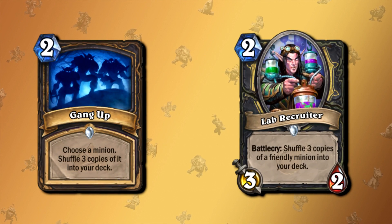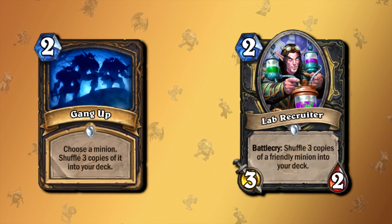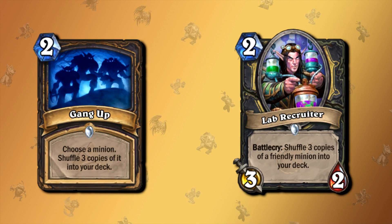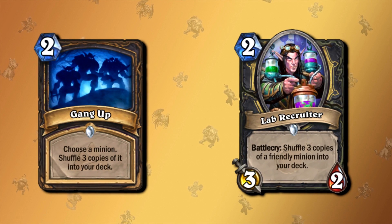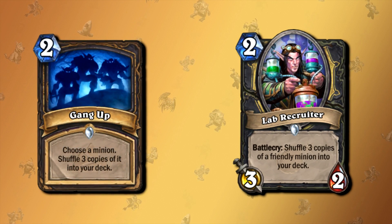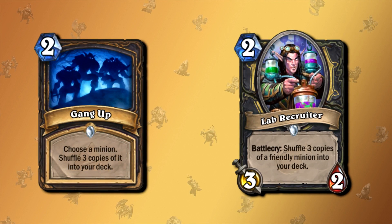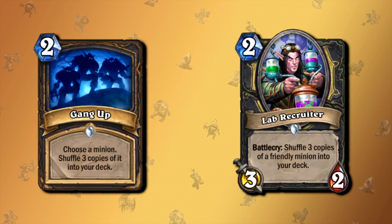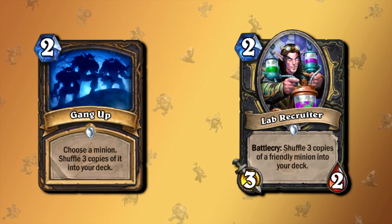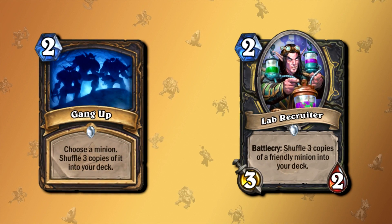What could technically count in this type of video but is still a bit different would be Gang Up and Lab Recruiter. When you play Mill Rogue — to shuffle your Coldlight Oracle or your Nazjatar into your deck over and over — you either stall the opponent for the entire game, make them burn their entire deck, and eventually die to fatigue. The difference between Gang Up and Lab Recruiter is: Gang Up can be countered as it is a spell, but it can also be used with Preparation. Lab Recruiter, on the other hand, not just provides stats on the field, but is also a lot harder to counter as a Battlecry.